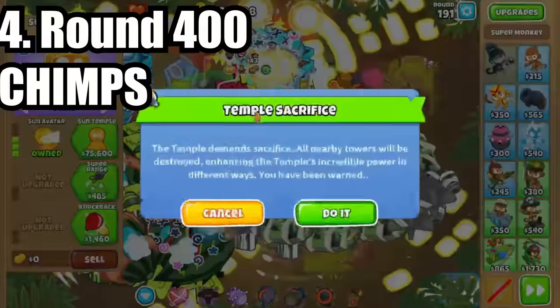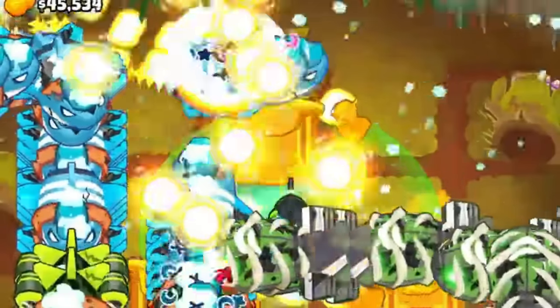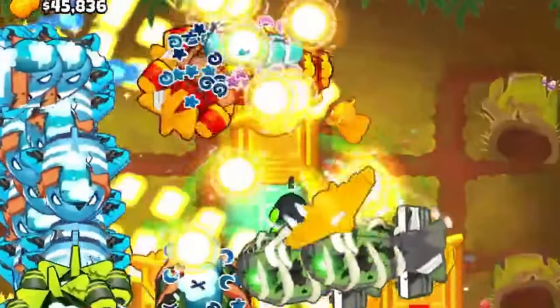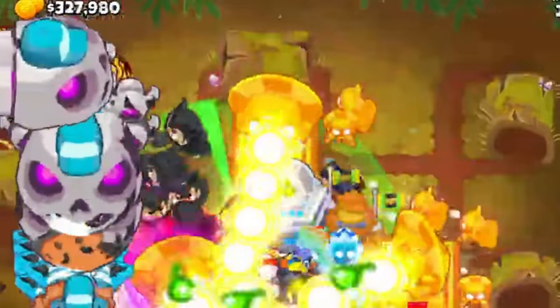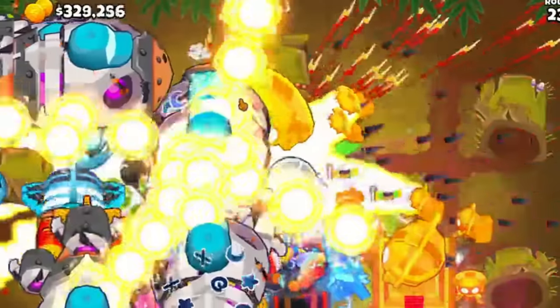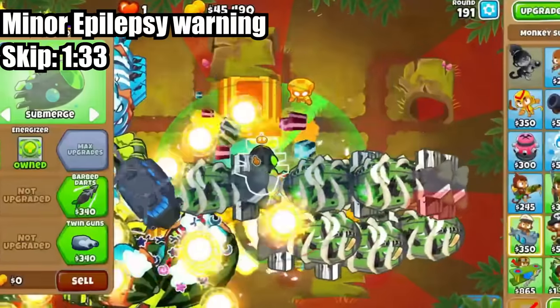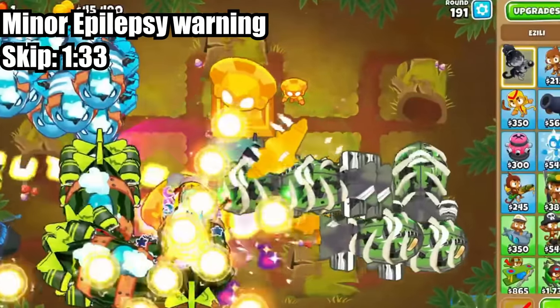Coming in at number 4 is MassMave's round 400 CHIMPS run where he showed crazy knowledge about the game. He utilized the Sun Temple bug, which is the only way to get extra money in CHIMPS. While not usually helpful as they're so expensive, this bug really shines in free play — every support Sun Temple you make earns you more and more money, and MassMave was able to get his third one down by round 191.